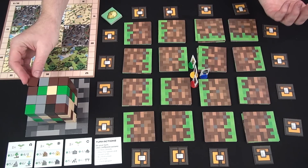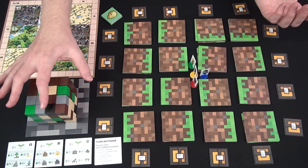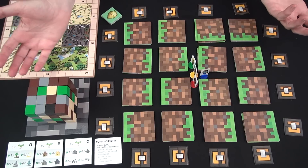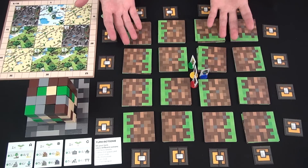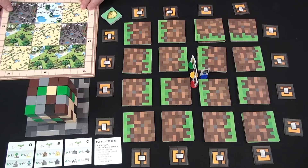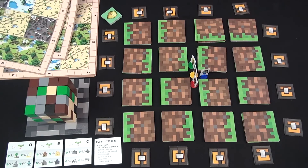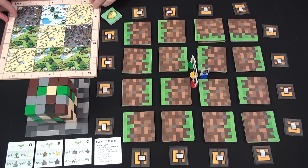You have various resources available to you. The emeralds are wild, and then you have sand, wood, obsidian, and stone that you are going to use to build buildings that are on some of the tiles you reveal during play. Each player has their own board upon which you will build, with different biomes, different environments, slightly different layouts, but they all functionally work the same.